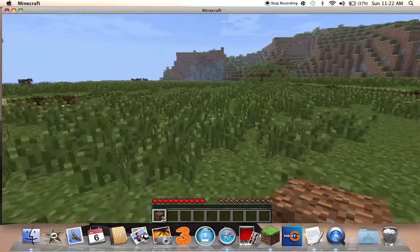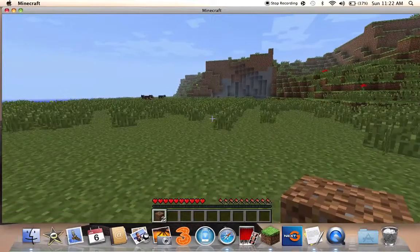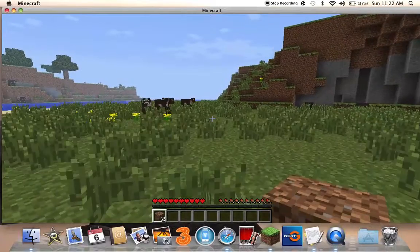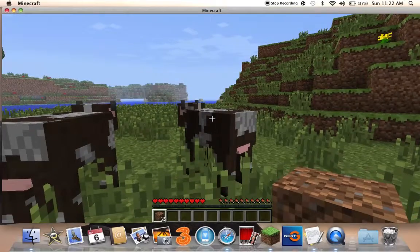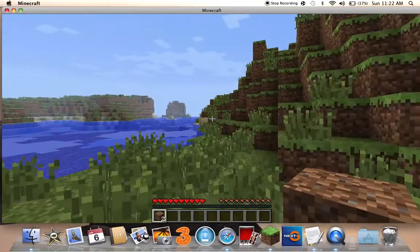Down at the bottom you can see where I've got my dirt — yeah, next to that, there's hearts and food. That is when you know that you're dying. So you have to kill cows to get food, and sheep and all that stuff.